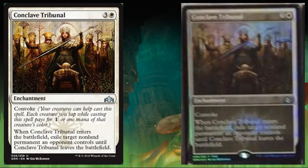The other six cards were revealed during the PAX panel, so we have better photos of them. We'll talk about them all in color pie order today. We're going to begin with Conclave Tribunal, which is a Friday Night Magic promo. It costs one white and three, and it's an enchantment uncommon with Convoke — your creatures can help cast the spell. Each creature you tap pays for one or one mana of that creature's color. When this enters the battlefield, exile target non-land permanent an opponent controls until this leaves the battlefield.